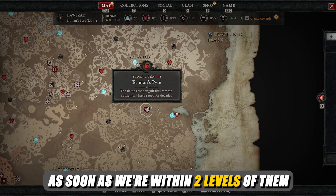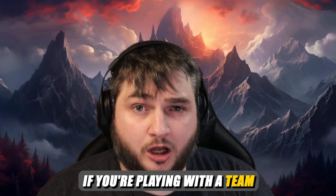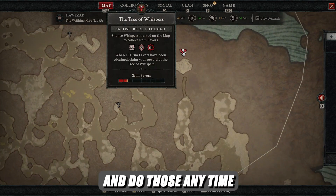We'll complete all of our strongholds as soon as we're within two levels of them, except for Temple of Rot and Onyx Watchtower. You can also save Core Dragon if you're playing with a team. With the buffs to Tree of Whispers, it's actually a really good source of experience, so feel free to stop and do those anytime you see them.